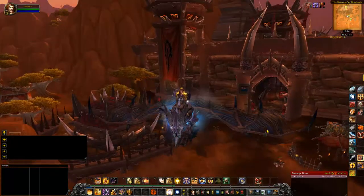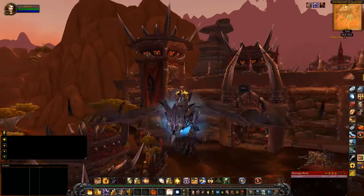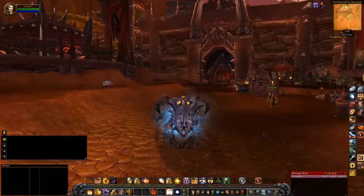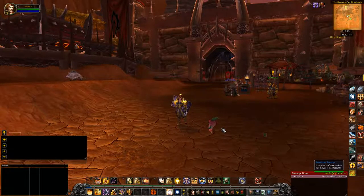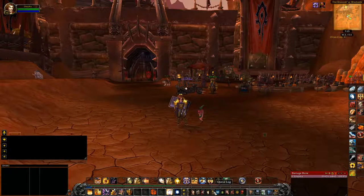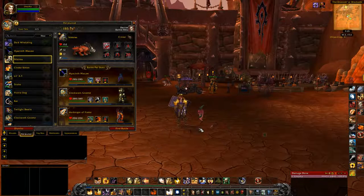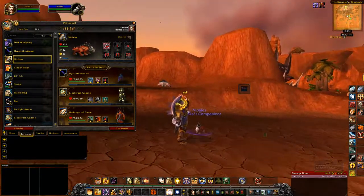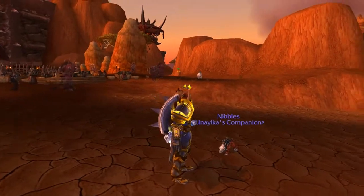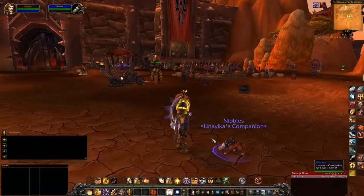Here we go — now we're in World of Warcraft, where we'll see the last two rewards from the Legion Collector's Edition. We're looking for — Nibbles! Summon Nibbles. Look at Nibbles, he eats little guys — he's cute but he's crazy. Look at him!